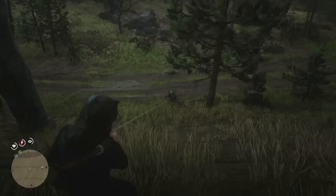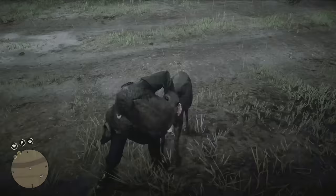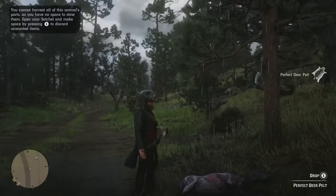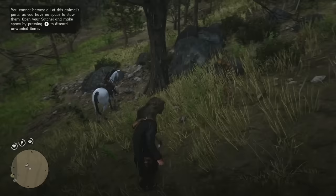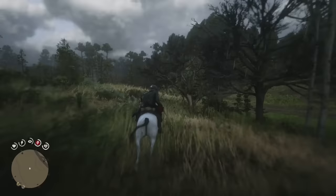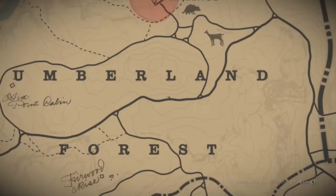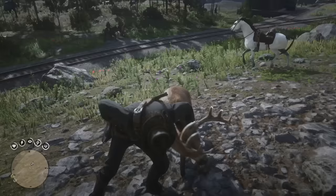Our very first animal is a white-tailed deer, and I'm going to use the lasso for as many animals as possible because it's a guaranteed perfect pelt as long as it's a three star. If you need more information about hunting there is an in-depth guide which teaches you how to find animals that are going to have a perfect pelt. We're going to skin this deer — there we go, a perfect deer pelt. Definitely use the lasso, and depending on console use left trigger or L2 to hold the lasso in place whilst walking towards it, then B or circle for the kill — that counts as a clean kill every time. The location was right here on the road.